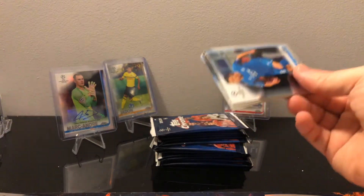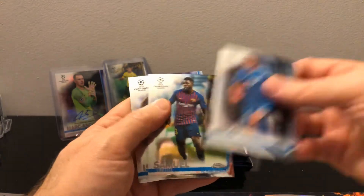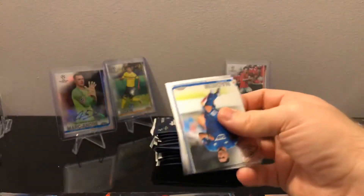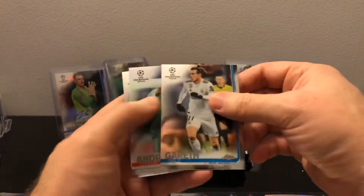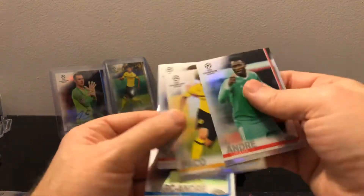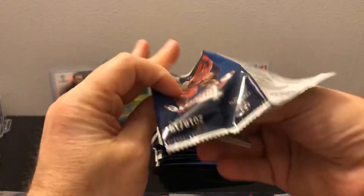We got a rookie that we wanted and a pretty decent auto. Unfortunately the rest of the box - we just have refractors and such to look forward to now because we've already pulled the auto. I don't think you can get two autos in a box; I've never seen it in any Chrome product. We've got Gareth Bale and a refractor - Andre Onana.